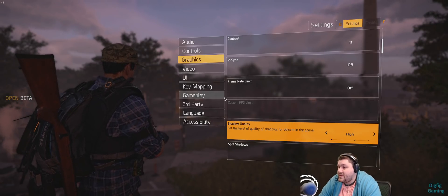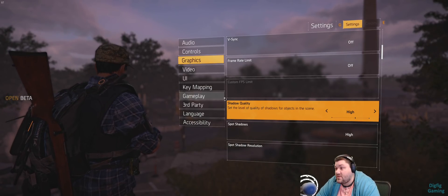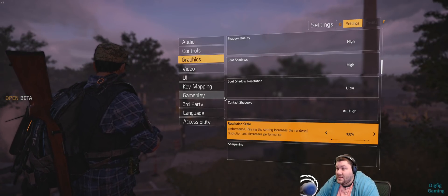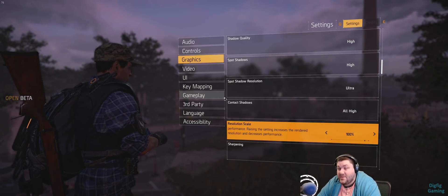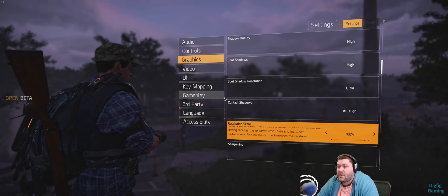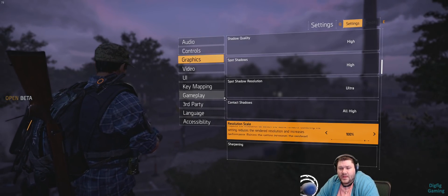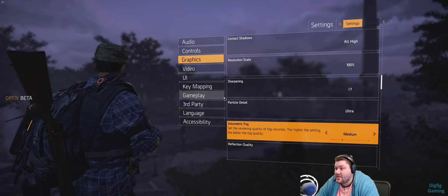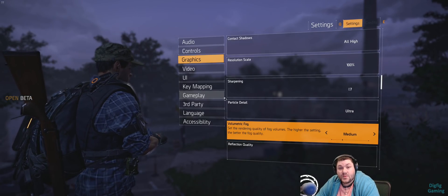We're going to jump right over here to the graphics settings and start with shadow quality. I have mine set at high, and that's good for me, but you can turn that down as low as you need. The next second biggest thing in this game is resolution scale, but I like my game to look clean and crisp, so I've been able to leave mine at 100% and still get over 70fps usually. But if you can't with my other settings cranked down, I'd definitely turn this one down a little. The big one for me is volumetric fog — turning this up to anything above medium just eats my FPS, and the game still looks pretty darn beautiful on medium.